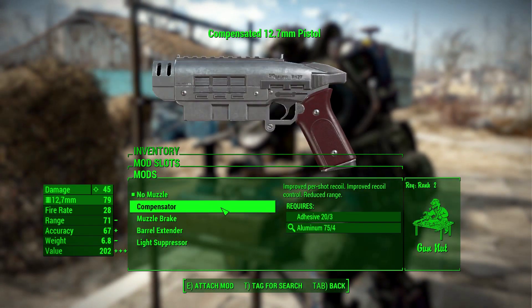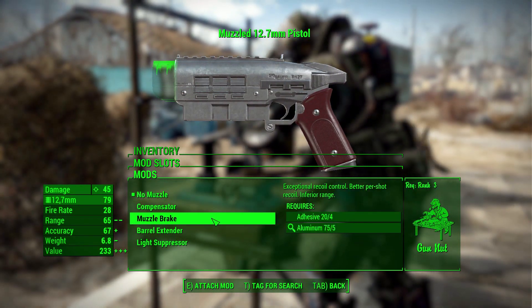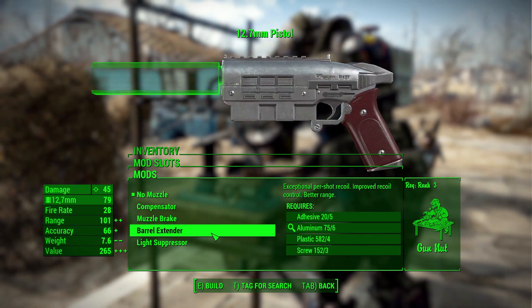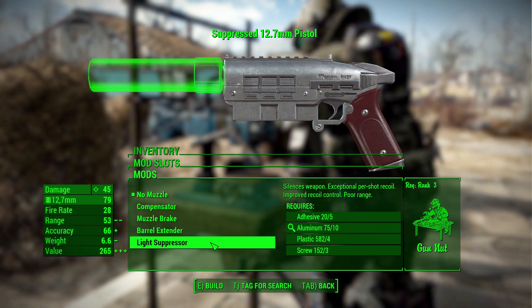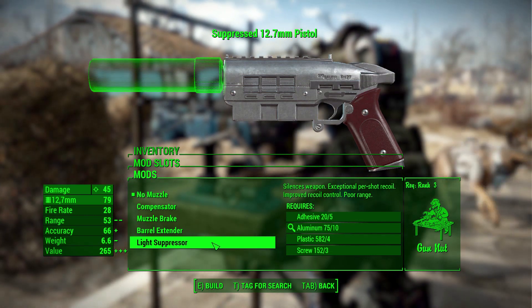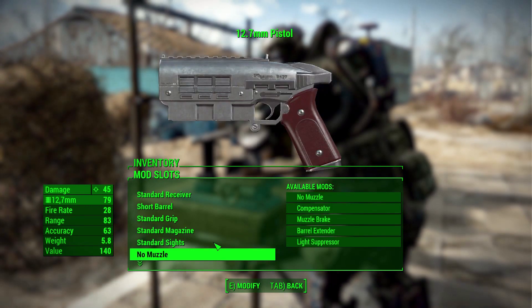And then in muzzles, we've got a good little selection here of either no muzzle, a compensator, a muzzle brake, a barrel extender — which will increase the range — and of course a light suppressor, which will decrease the range. So just whatever you wish to use.